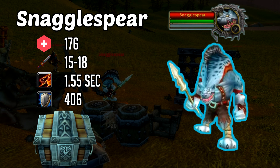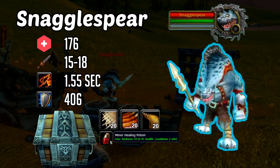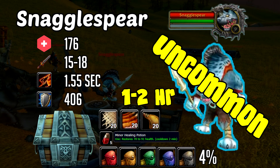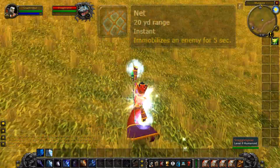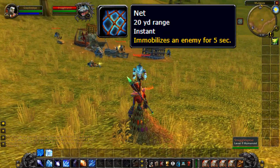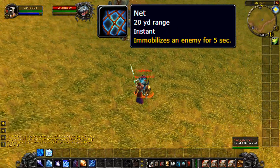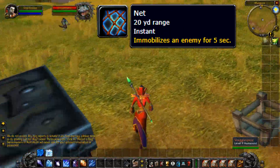As for loot, you can expect to find some linen cloth, some type of consumable, possibly a minor health pot. Most importantly, you've got a 4% chance for a 6-slot bag. Snagglespear is labeled as an uncommon rare, and he has a respawn time of 1 to 2 hours. As for abilities, he's got the nut ability, which doesn't do damage, but it counts as one of his attacks, so that's one less swing and a little bit more time for you to take him down.